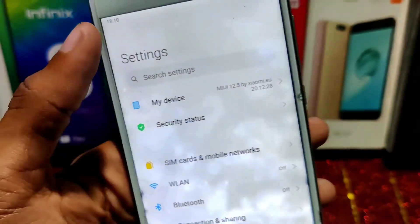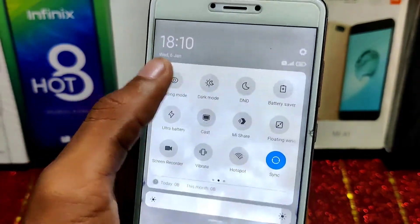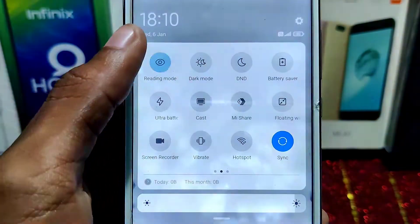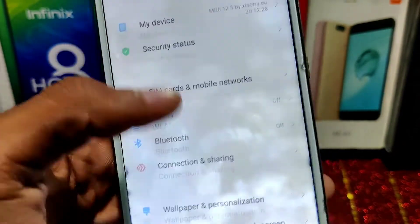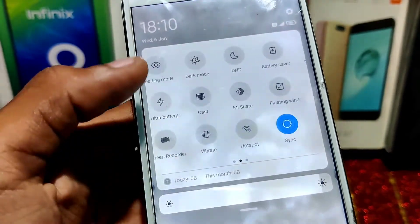Reading mode is also working with no issue at all — when I turn it on, my display dims, and when I turn it off it comes back to normal. Screen recorder works too, and each and everything works here.